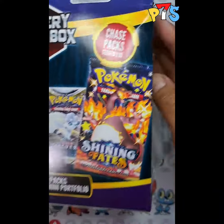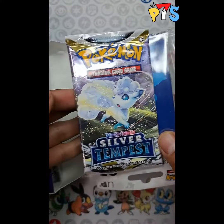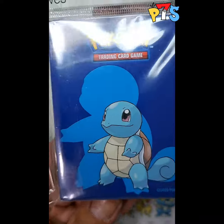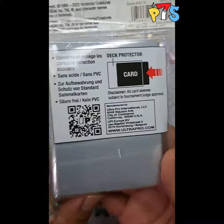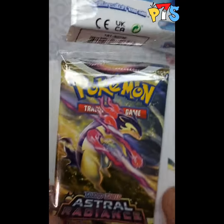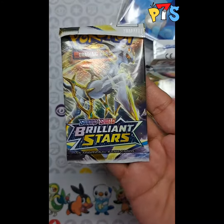Let's see what we get out of this. Silver Tempest, first pack, Squirtle Sleeves, Magical Regulations, Brilliant Stars.